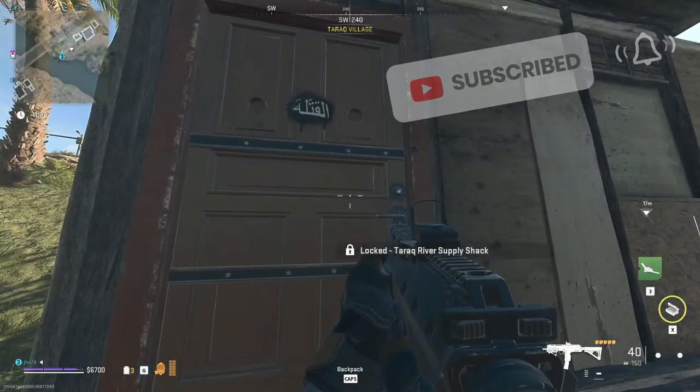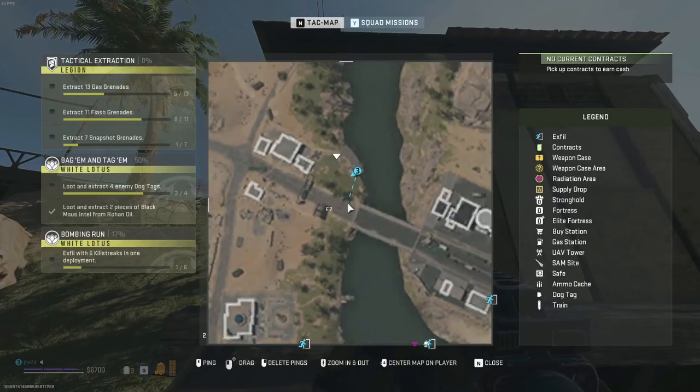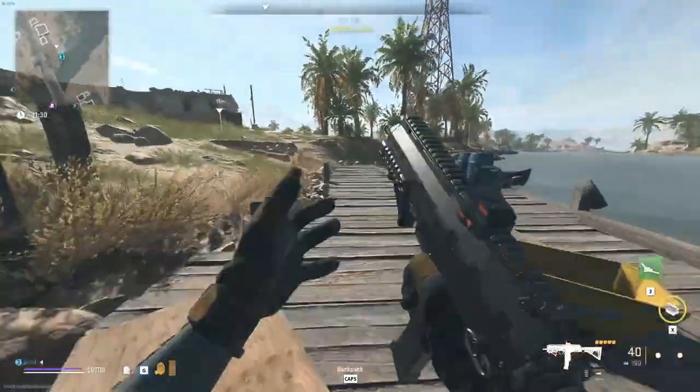So our first key is going to be here at the Taric River Supply Shack. Both of these are going to be on the north side of the map in Taric village, just on the edge here.